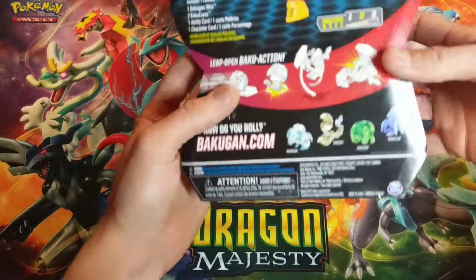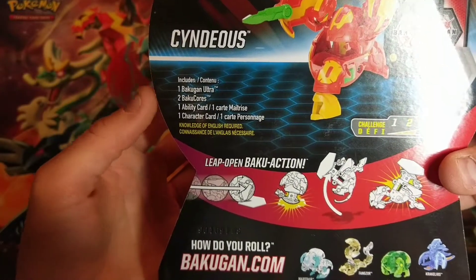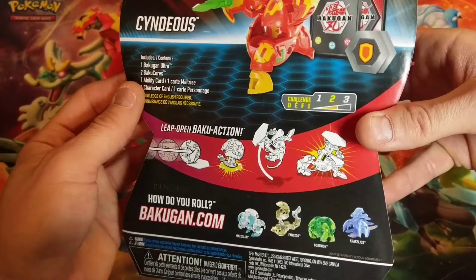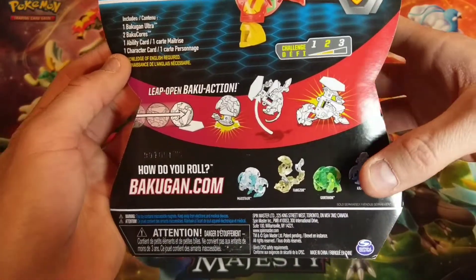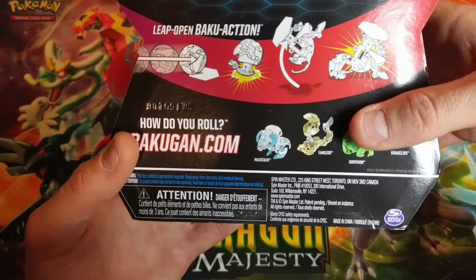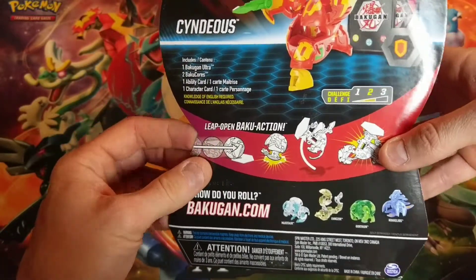So we're going to go ahead and open this up and show what you get inside. On the back — sorry about the glare — it comes with the Bakugan Ultra, two Bakugan cores, one ability card, and one character card. There's the product shot on the back. Here are some of the other ones you can get in the wave: Grikelios Aquas, which is his main one; Gorthion Ventus — I think Haas is the original for Gorthion; an Auralis Fangzor; and a Haas Maxitor. I think there's also Dragon Elite Ultra and some other ones in the wave.